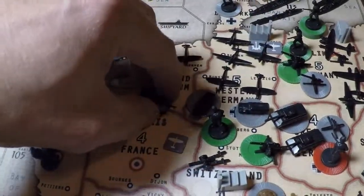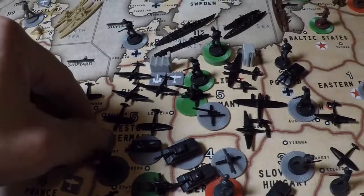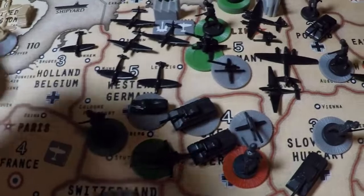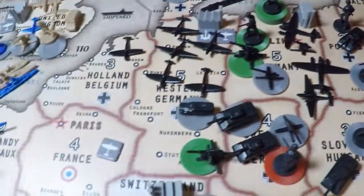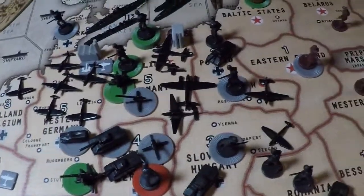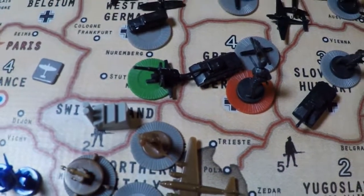Coming into the Battle of France: infantry, artillery, and tanks from Holland-Belgium; two mech and the infantry and artillery from Western Germany; and two tanks from Greater Southern Germany.